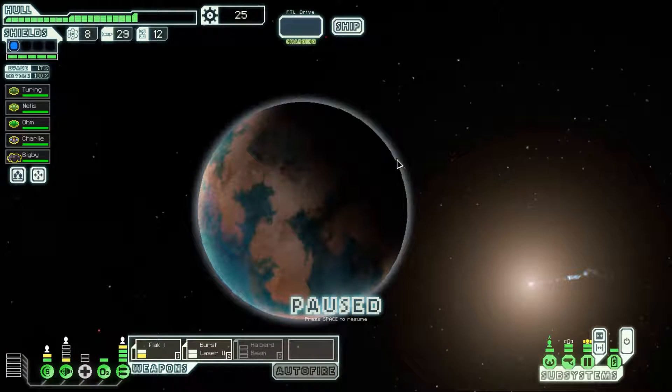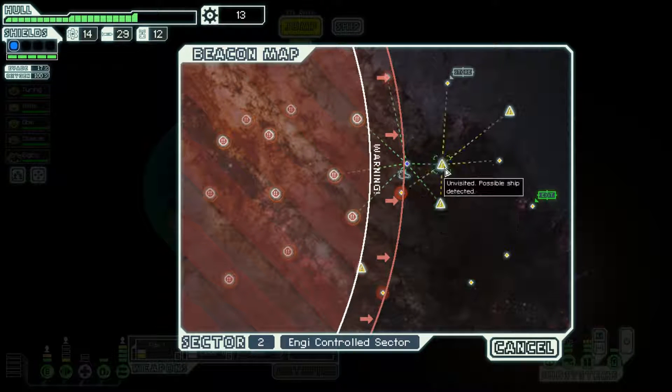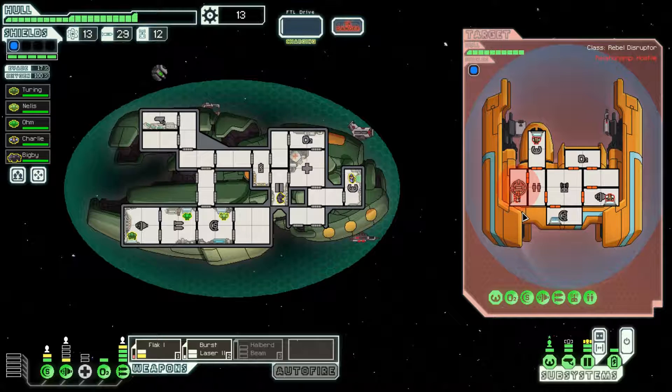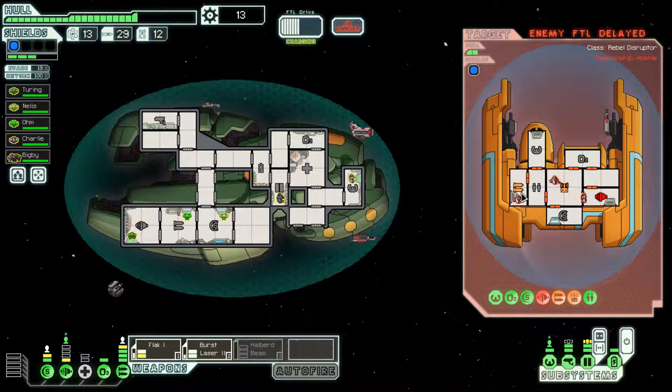We find an abandoned pirate ship for 12 scrap — kind of sucky, but what can you do. Because we picked up fuel I'm going to skip the store. I only have 25 scrap. I can buy fuel here so I will — now we have plenty of fuel. Jump around a little bit more. Combat drone, bomb, laser — I'm going to keep using the flak cannon and burst laser. It fires faster than the Halberd Beam, and because they have a combat drone I want to take it down as soon as possible.